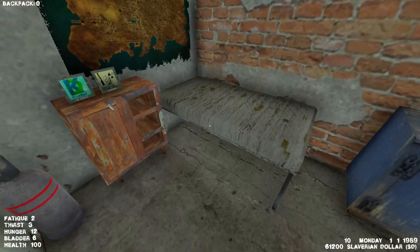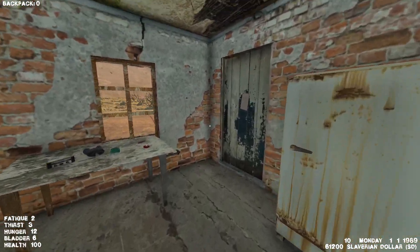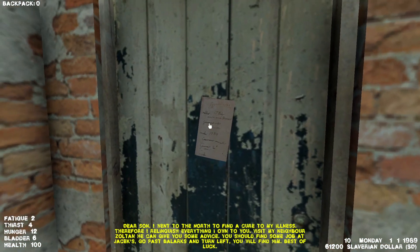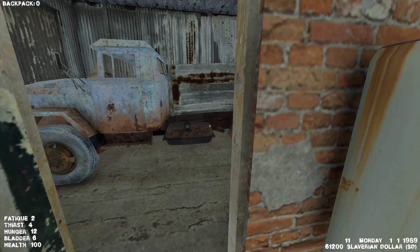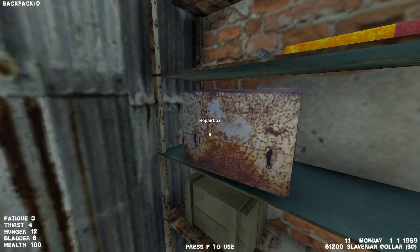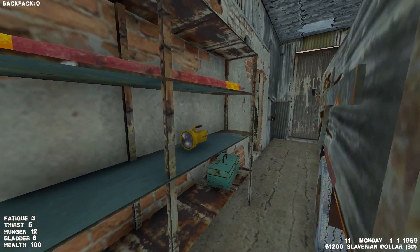There's a bed that you can hold E to sleep — it'll sleep I think seven hours, but because our fatigue is low we don't need it. Here's a note from our father: 'Dear son, I went to the north to find a cure for my illness. I relinquish everything I own to you. Visit my neighbor Zoltan, he can give you advice. Find some job at Jack's — go past Belarsk and turn left.' On the bottom right we have our money and the day with the time — it is 11 a.m. on Monday the 1st, so January 1st, 1989.